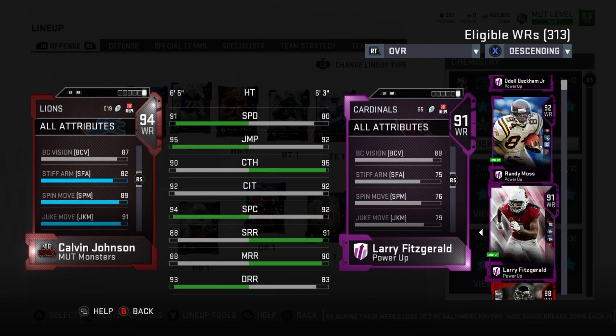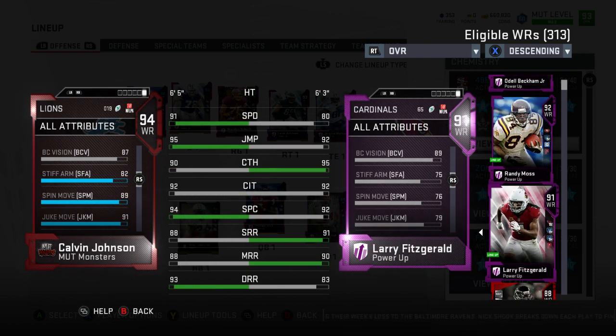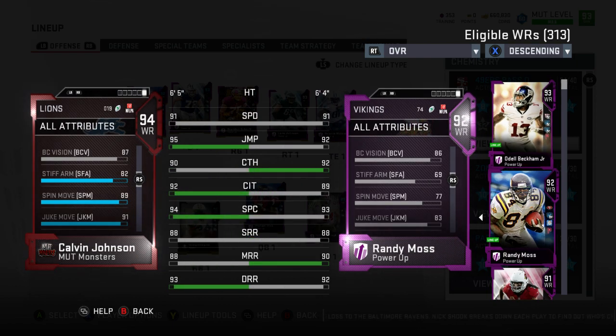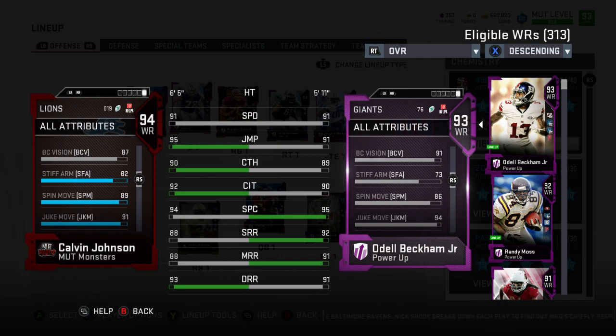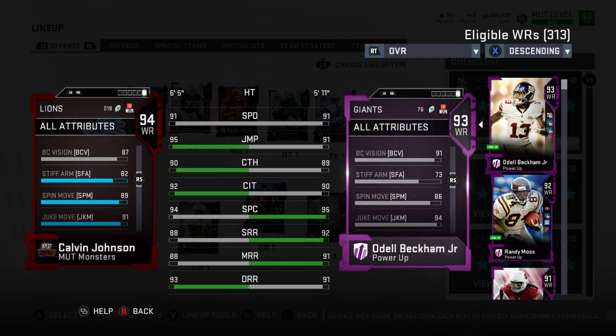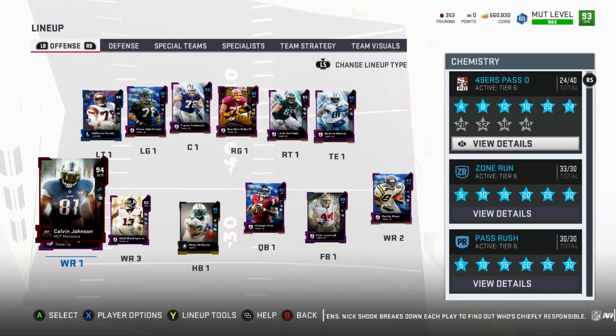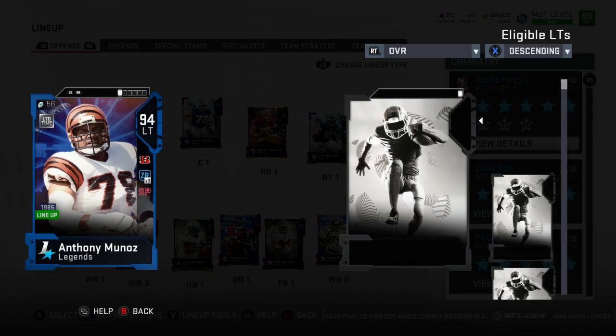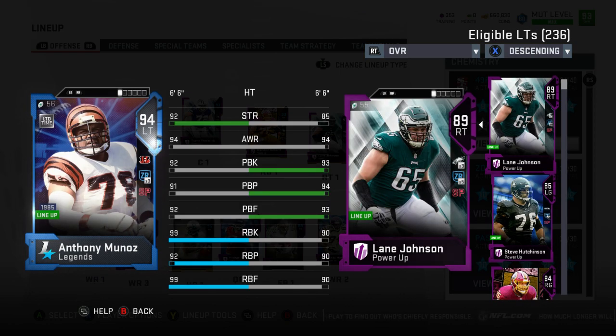I'm still keeping Larry Fitzgerald — obviously he's my run blocking guy. Randy Moss with 93 speed is an absolute monster and OBJ with 92 speed is a goon himself. The only thing with Calvin is that you cannot add any ability to him, so you can't add Sprinter or anything like that, which is kind of unfortunate.